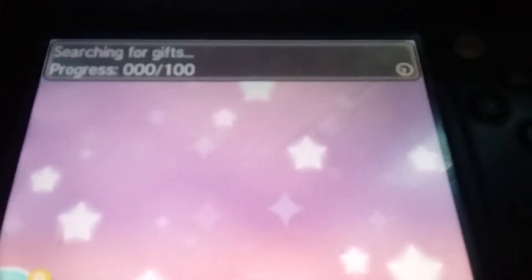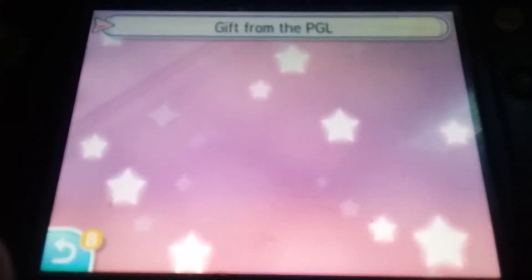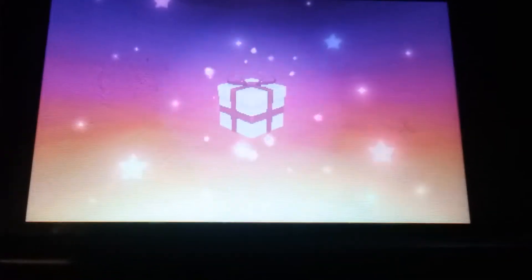It should have this message. A gift from PGL. It is obviously going to be 50 BP. Now, receiving my gift. With this, if you have enough BP — if you have more BP — you could probably get a Mega Stone, or something like a Weakness Policy. Something really nice from the Battle Tree or from the Battle Royale Dome. Doesn't matter where — it's very nice to have.